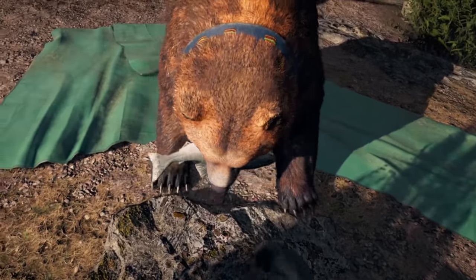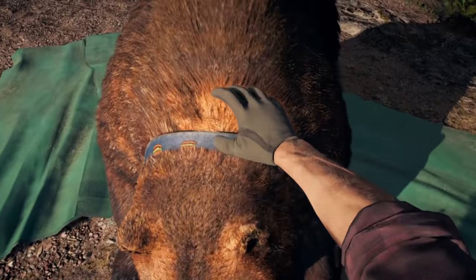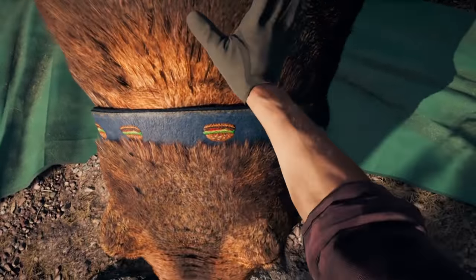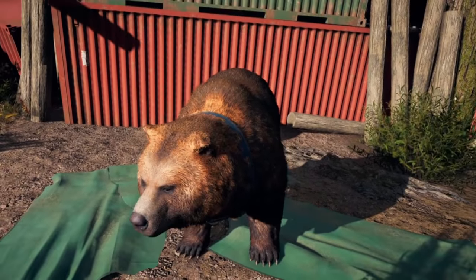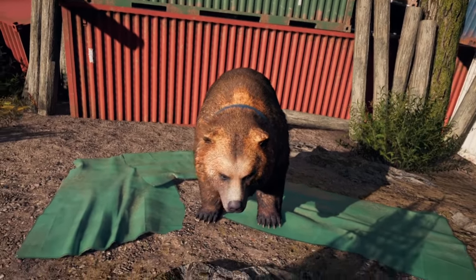Being a 600-pound full-grown grizzly bear, Cheeseburger is the most powerful ally in Far Cry 5's Fangs for Hire program, trading any semblance of versatility for raw strength and a fear factor that the other companions just can't match. Here's how to find him.